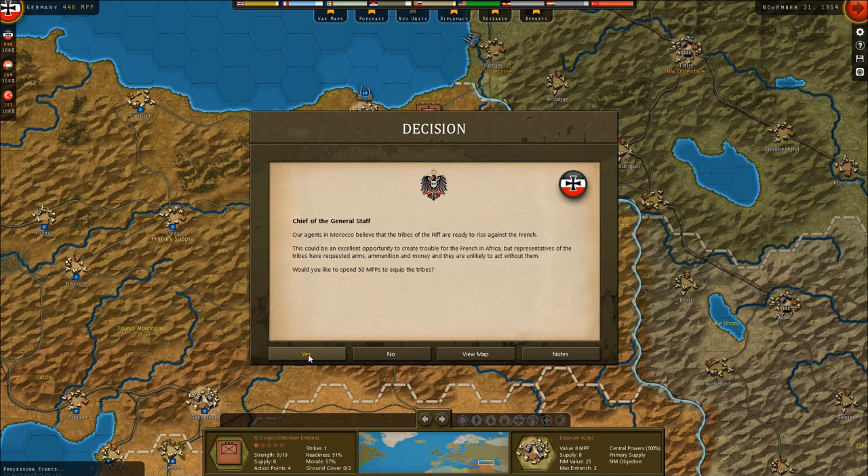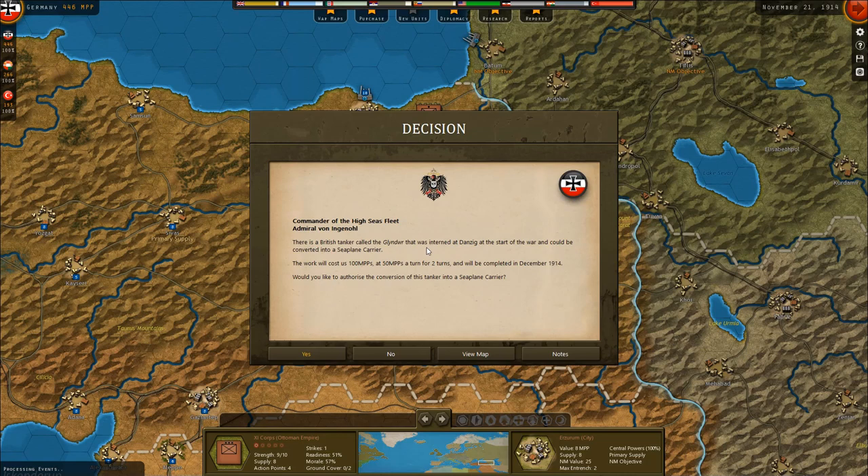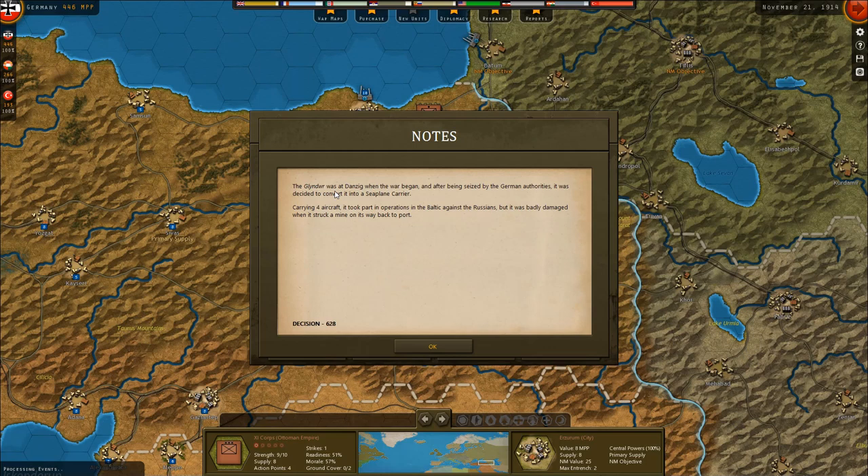There is a British tanker called the Glindrer that was interned at Danzig at the start of the war and could be converted into a seaplane carrier. The work will cost 10 MPPs plus 50 MPPs a turn for two turns, completed in December 1914. The Glindrer carried four aircraft and took part in operations in the Baltic against the Russians but was badly damaged when it struck a mine.